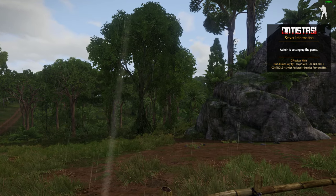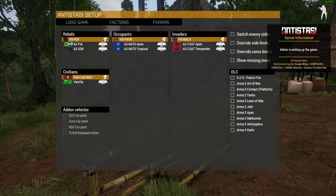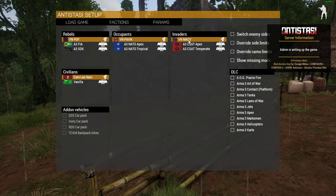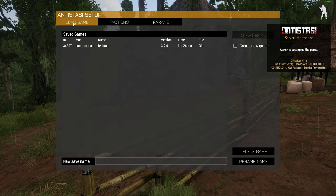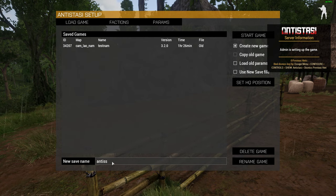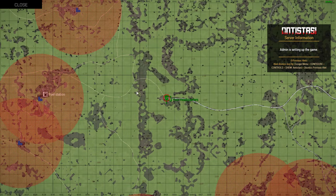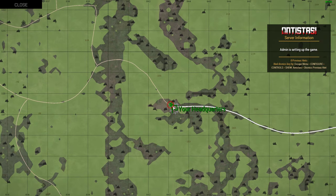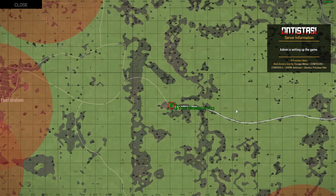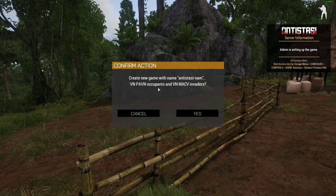Then we've got our factions - our rebels, we could use the vanilla sections. Occupants are the People's Army of Vietnam, and the invaders are the Americans. So we go to Load Game, Create New Game, call it Antistasi NAM, use a new save file. We could change our HQ position if we wanted - you generally always want it at the end of a road, somewhere you're not on a main road where patrols are going to come after you. Then we click Start Game and say yes.